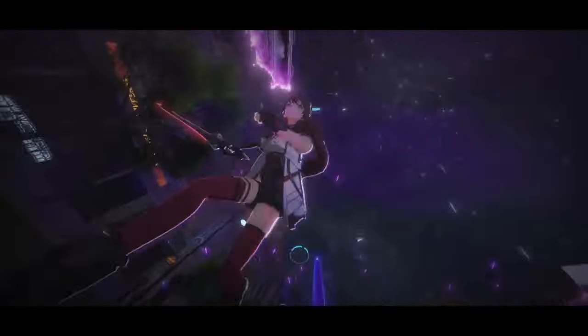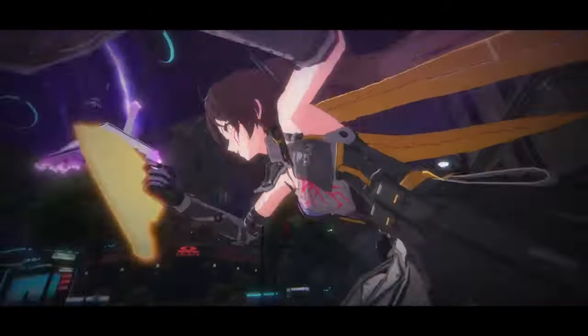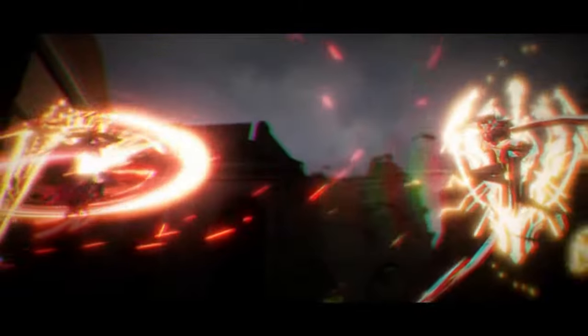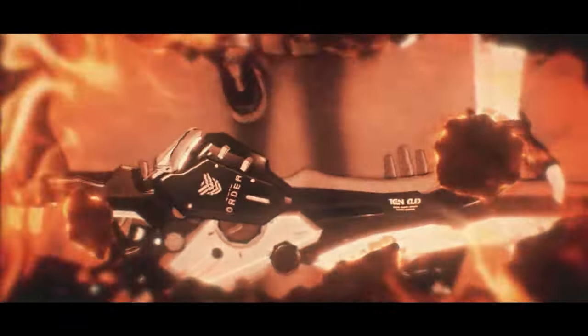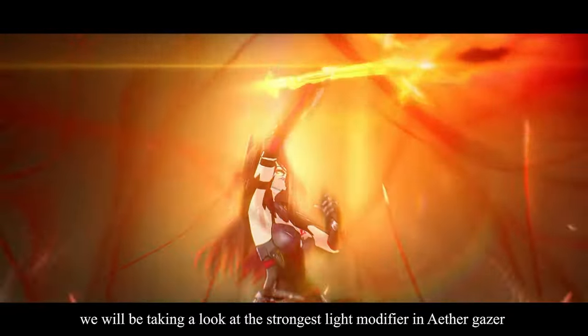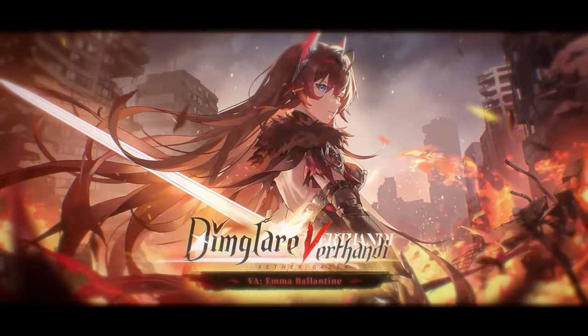Over the years, we've borne witness to her journey — once an inexperienced modifier with the New Pact, to a courageous knight bearing the shield of an archaic oath. Now, after a long separation, she has returned, transformed yet unbroken. In today's video we will be taking a look at the strongest light modifier in Aethergazer, Dim Glare Verthandi.